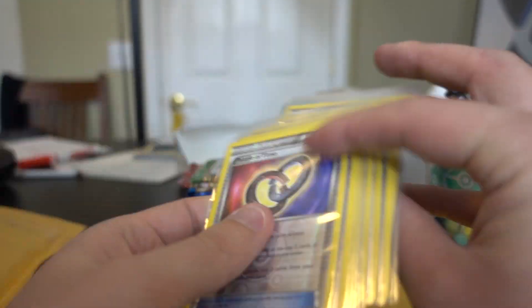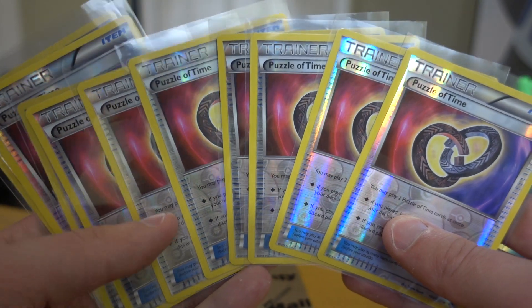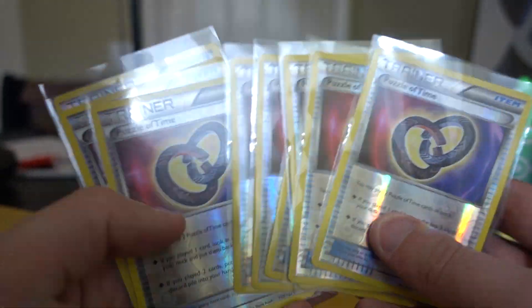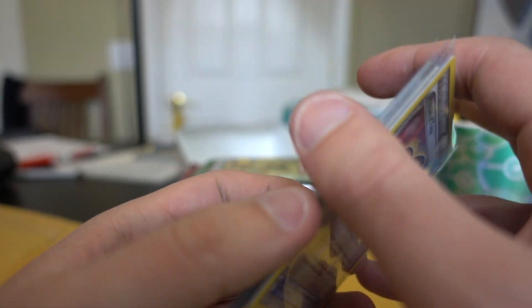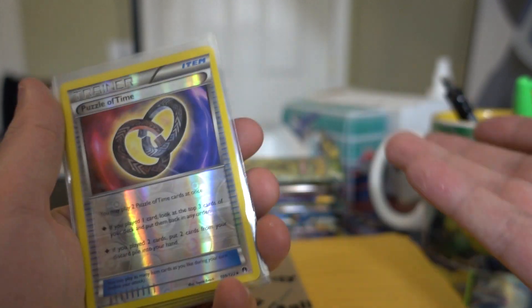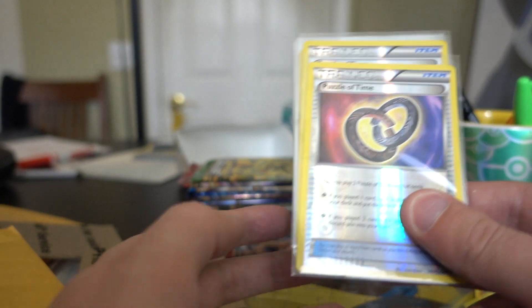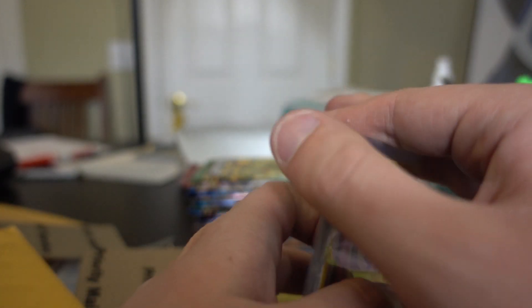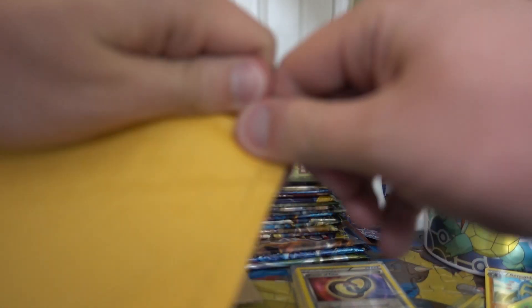Alright, what are these? Oh, here are my Puzzles of Time. I got these kind of just in case — I like to have reverses of stuff that doesn't have higher rarity like full arts. I also got them just in case versus Seeker, which is rotating, becomes like the thing that replaces it. You never know how deck building will go after rotation. One, two, three... ten. Ten other reverses there, very cool. Package number two!